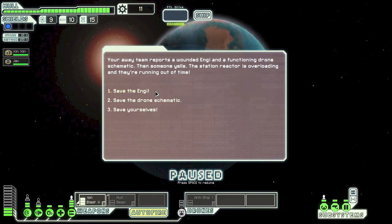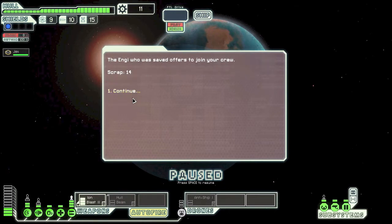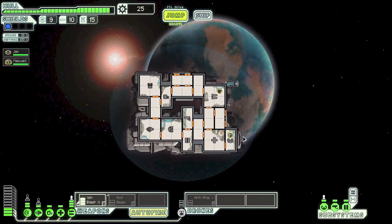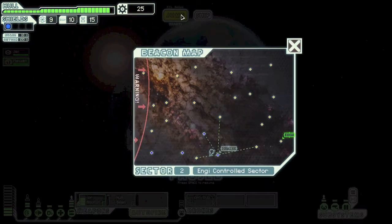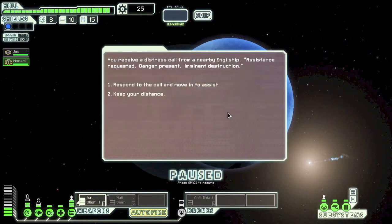We arrive — drone schematics are on offer. We save ourselves but... oh no, we just lost Zin Zin. This is horrible. He got replaced by Maxwell. The captains of this ship are having a hard time — death all around. Zin Zin, Jimmy, Maxwell — I feel sorry for you all.